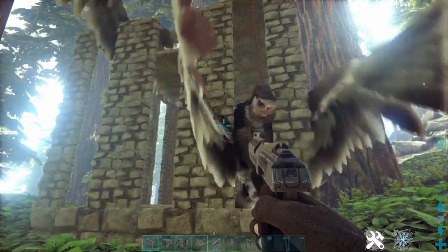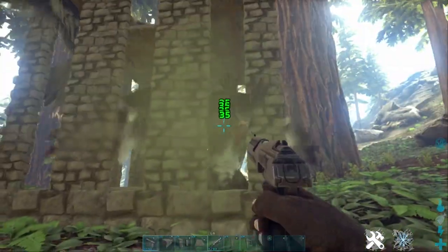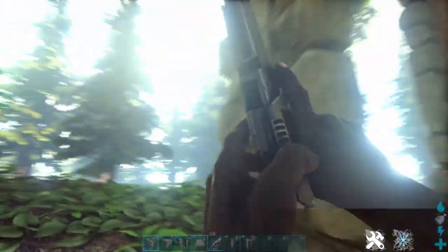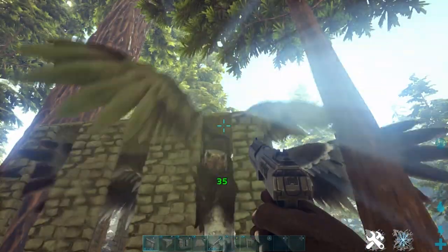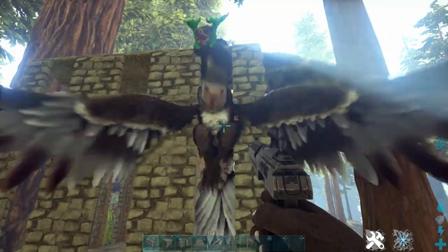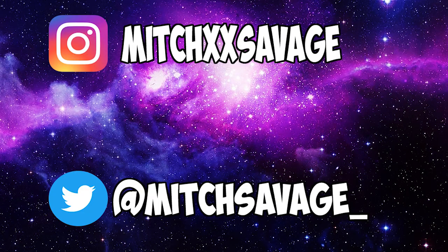It will pass out in this cage, and it also has protection from other wild dinos that might attack the unconscious tame that you just knocked out. This is a very basic, very easy-to-create trap. One thing I would suggest is making some sleeping bags, because if the tame you're going after hits a little too hard, you may die in the trap with it before closing the gate — so just to have a nice backup plan, have that sleeping bag near the base and ready to use.